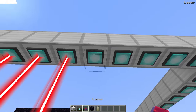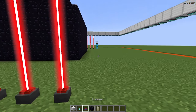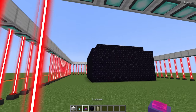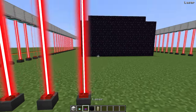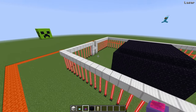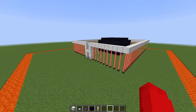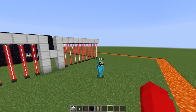They work their way around the full perimeter attaching lasers to every block. Cash races Nico around the structure and reaches the middle first. The finished laser wall looks impressive and the house is becoming very well defended.